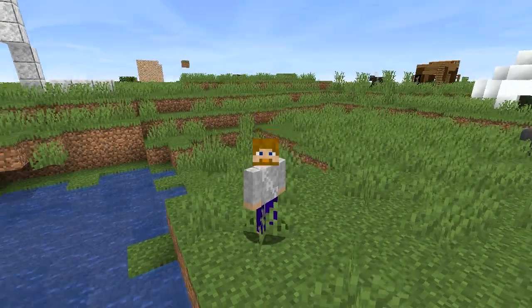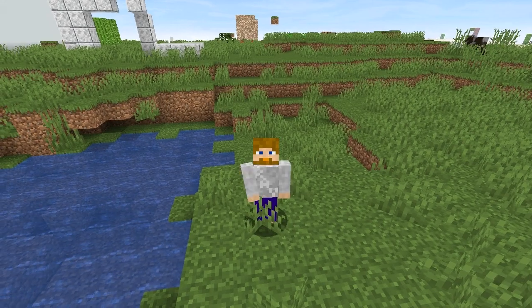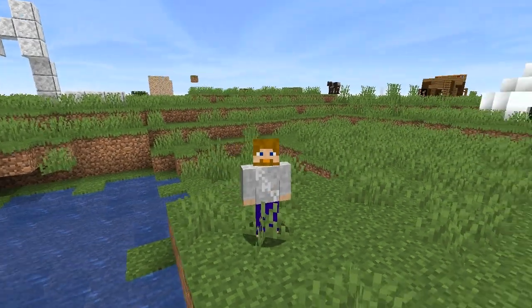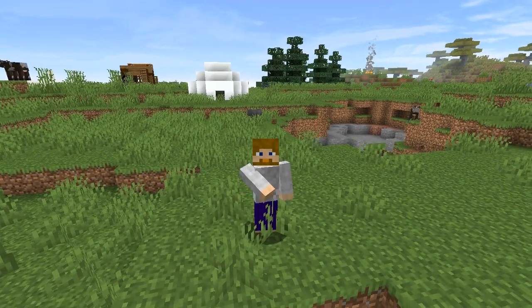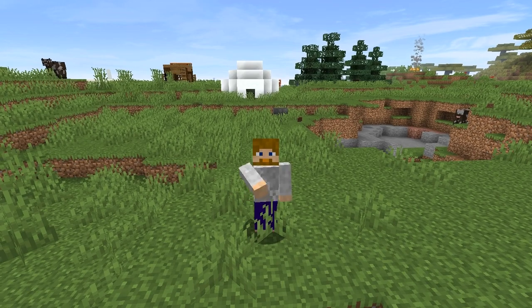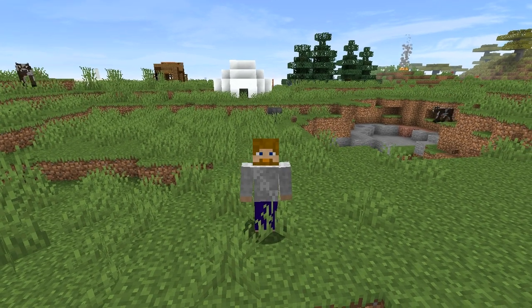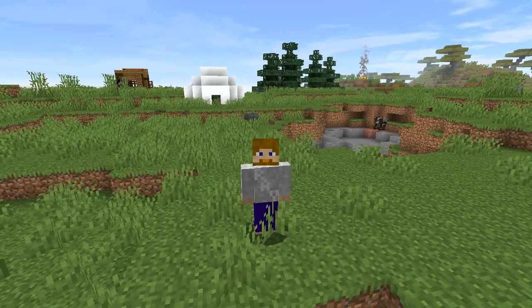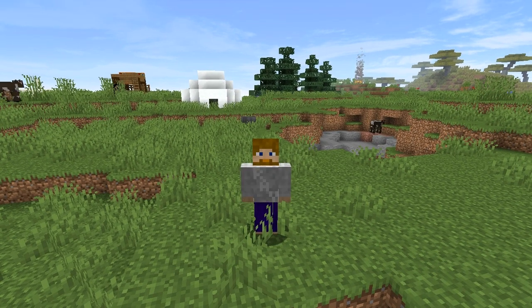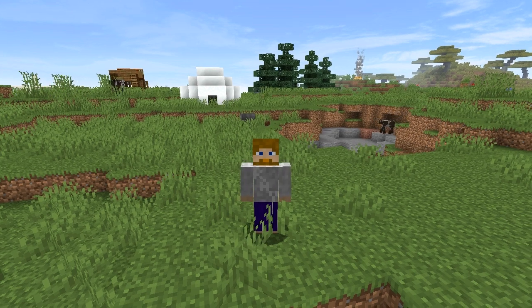Hi everybody, I'm going to show you how to make fog in Minecraft — it's gonna be awesome. I'm actually gonna tell you how it's done real quick, so if you don't feel like watching the whole video you don't have to. The simple trick to making fog is putting down a layer of stained glass, then a layer of air, then another layer of stained glass, alternating like that. You just keep going — that's all there is to it.